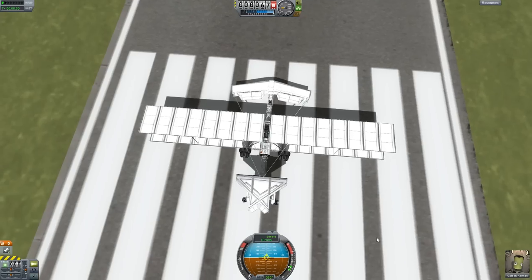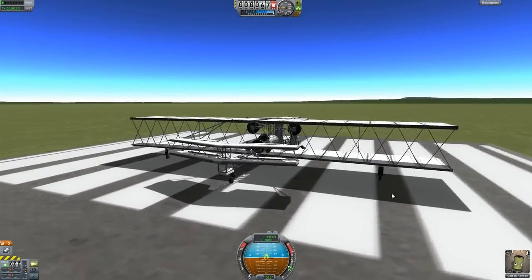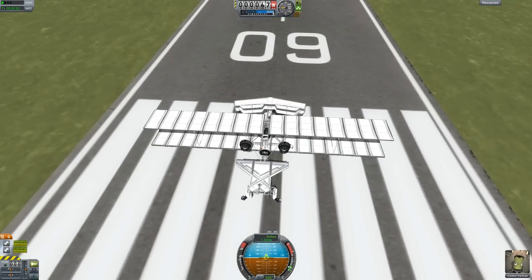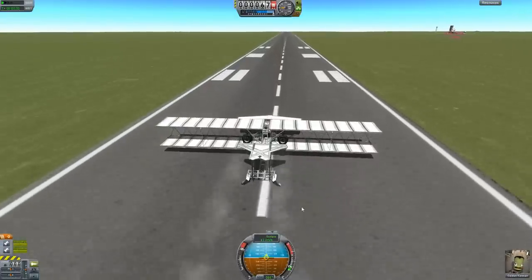Hey everyone, I'm back. This is the Wright Brothers Reproduction by Zholit — I hope I pronounced his name right. It's a really nice design so far, so let's give it a go. I think these double jets might be a little bit too strong for such an aircraft, but let's see how it goes.